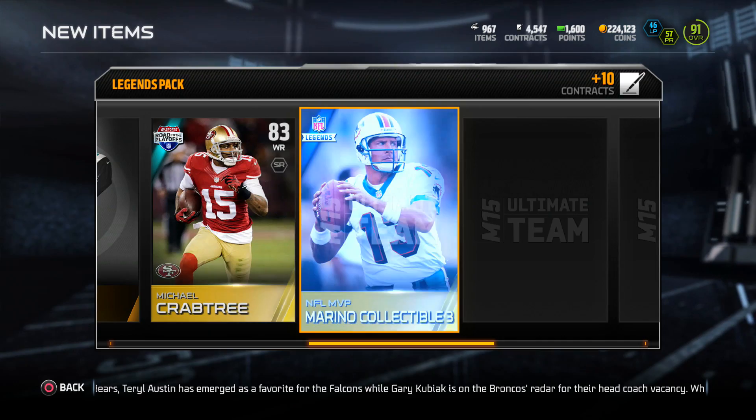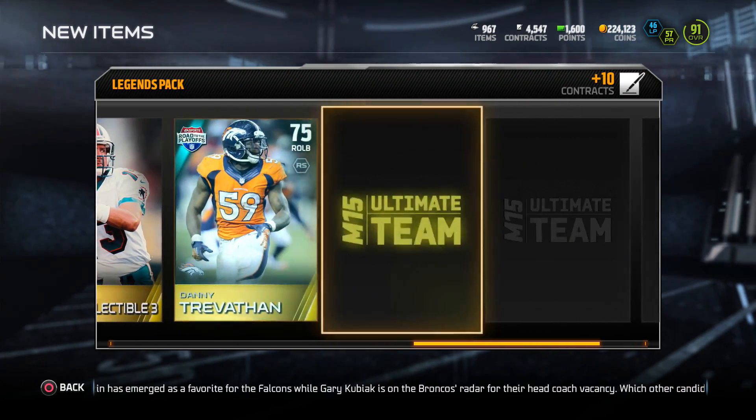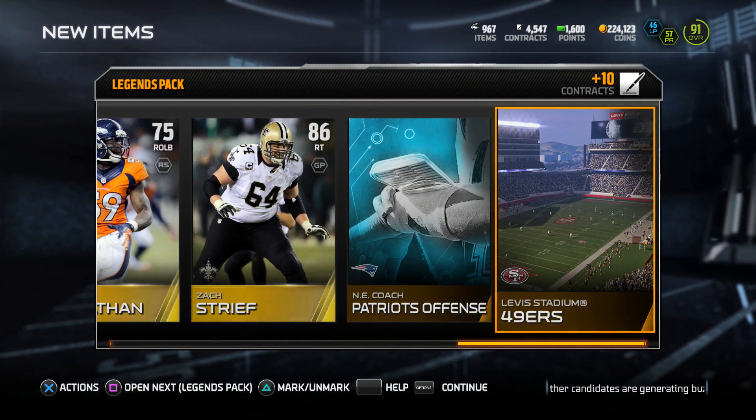We got a Michael Irvin — I sold that card, I didn't want to use them, didn't need them, because I did get new players and new receivers which I haven't shown you guys yet.